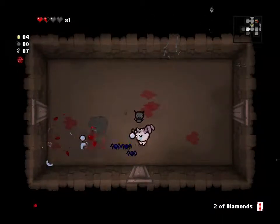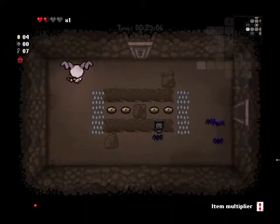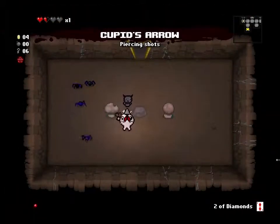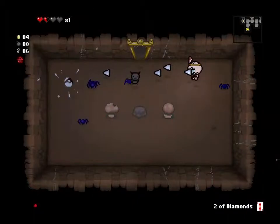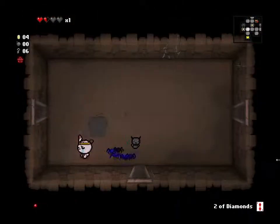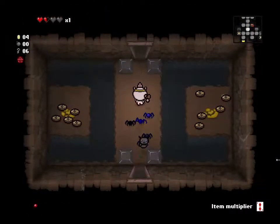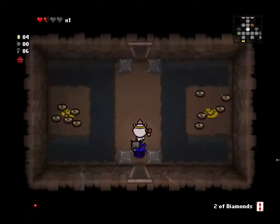The basic idea of this game is you shoot things. That's piercing tears — it makes your tears go through enemies. So if there's two guys lined up, you shoot them and hit the guy behind him too. It's pretty cool but I think it removes the knockback effect, which isn't really that big of a deal. It can help if you're trying to keep an enemy away from you.